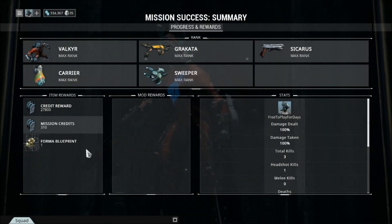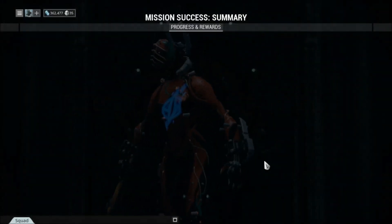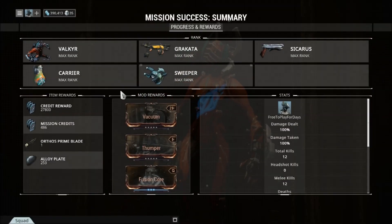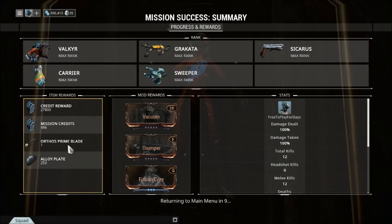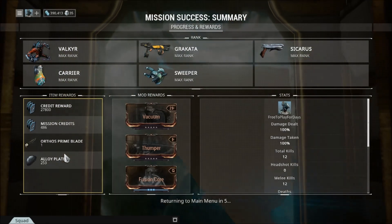That's really nice for not a lot of time worth of work. All together, I got 3 Argon Crystals, 2 Forma Blueprints, a Nyx Prime Blueprint, a Nova Prime Helmet, an Odonata Prime Systems Blueprint, and the Orthos Prime Blade. We are very lucky to have gotten that, because we are going to need it to rank up into New Loca's rank 4 in the Syndicate.